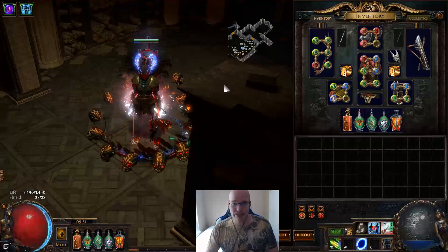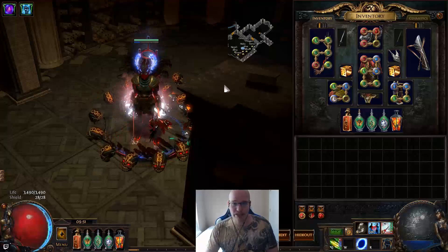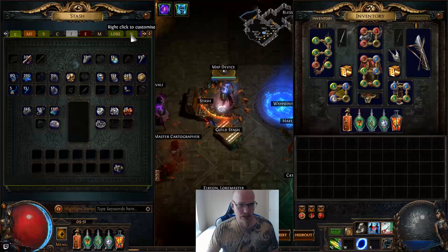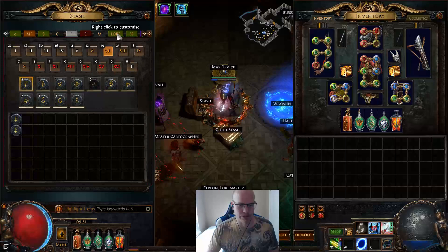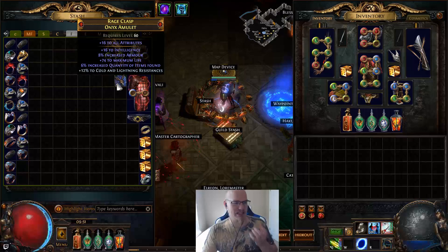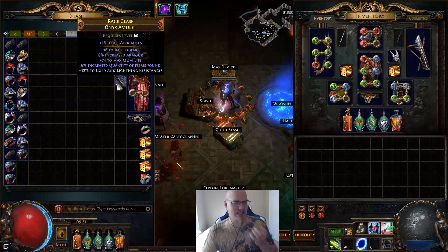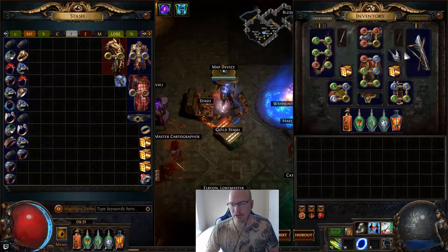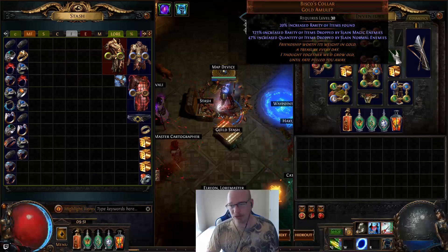The main concept we're going on about here is we decided to test out the difference between a Bisco's in maps and a quant amulet. We've only tested a 6% quant amulet. We have not tested a 10% because we just didn't want to spend five exalts on a 10% quant amulet, but we spent up to almost four exalts on getting the Bisco's.